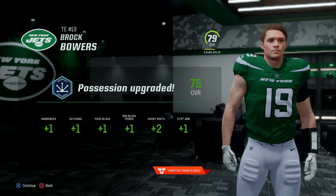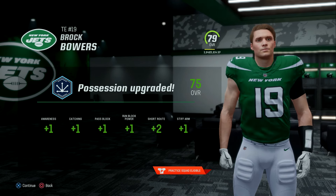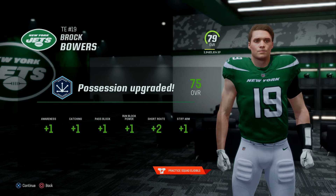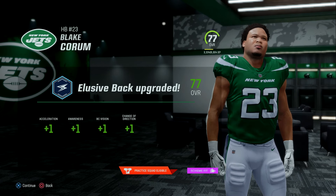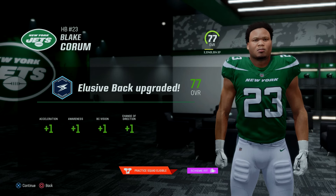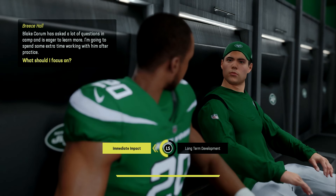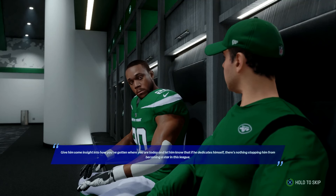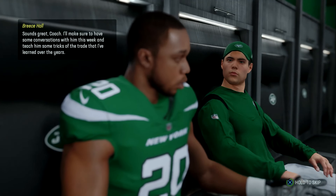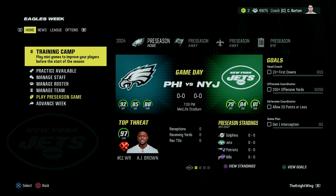Moving on to rookies: tight end Brock Bowers gets plus one to awareness, catching, pass block, run block power, two to short route, and one to stiff arm. Backup running back Blake Corum, our fourth round pick, gets plus one to acceleration, awareness, ball carry vision, and one to change of direction. We also have Breece Hall wanting to mentor Blake Corum — we'll go with long-term development. It doesn't look like it gave us anything immediate, so I'm not really sure what the point of that scenario is.